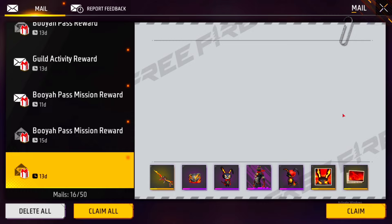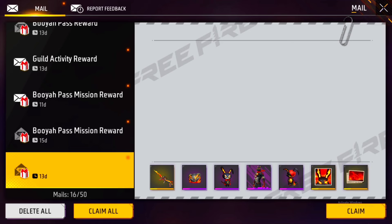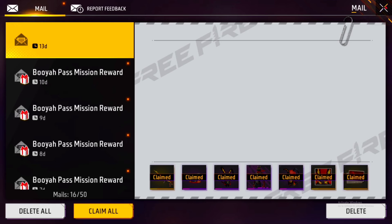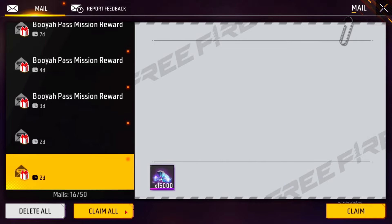If you want to add the red colour bunny, you can add the red colour bunny.